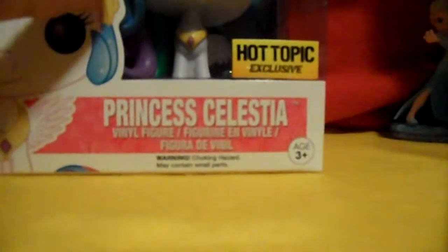To review — Celestia first. Look at that side of the head. She's really top heavy. There's her big hair — glitter, so much glitter. It's like really heavy on that side. And there's her wings, her cutie mark. So cute. Let's put her right over there so we can review.